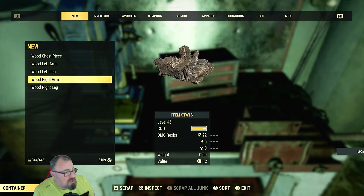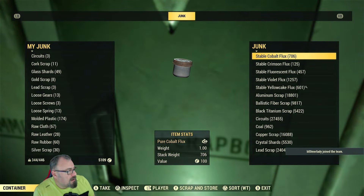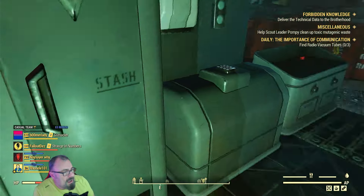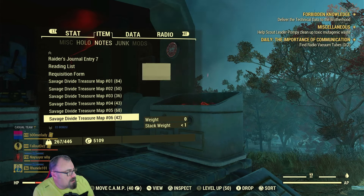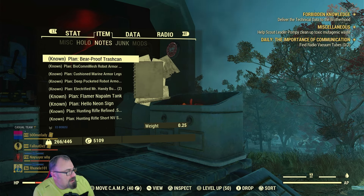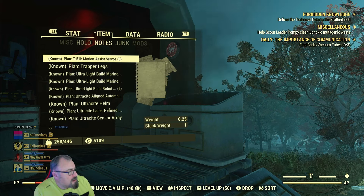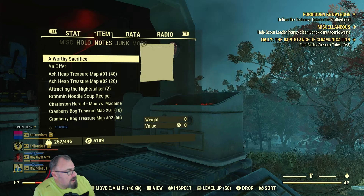Wood stuff is actually quite good. Open your scrap box and you can see all this stuff - steel at 1,000. It only took a few minutes to do that. Then go to notes and you'll see you've got loads and loads of plans. You might not have them all, but I definitely have these - and there are quite a lot. You could sell them in your vendor if you wanted to, or just learn them if you're a beginner.